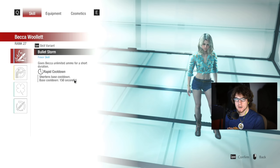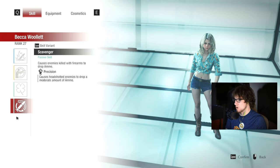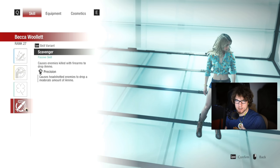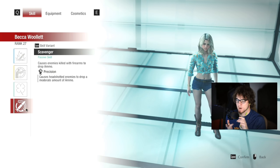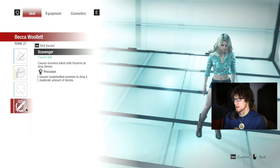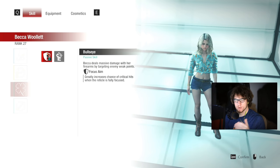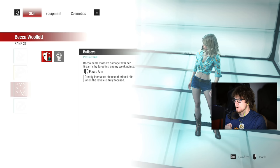It's not about max damage in her equipment — it's always be critting, which is going to be even better than using equipment for max damage. Starting from the bottom: her first passive causes headshots at enemies to drop a moderate amount of ammo. I choose that because I want more ammo, and because you may as well be headshotting if you're playing Sniper Becca — it's about precision. She hits so hard she really doesn't need much ammo. You don't need to buy a lot of ammo with this build.